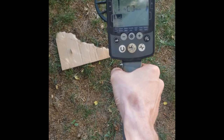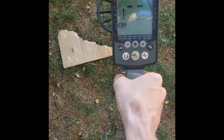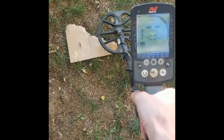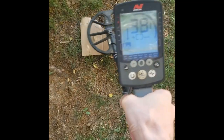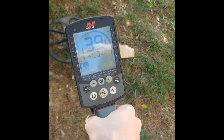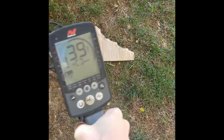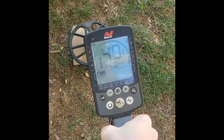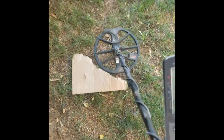All right guys, here's my 800. I'm trying the coin on edge test with my Equinox 800. This is a Franklin half dollar — perfectly on edge, good signal no matter how fast or slow.